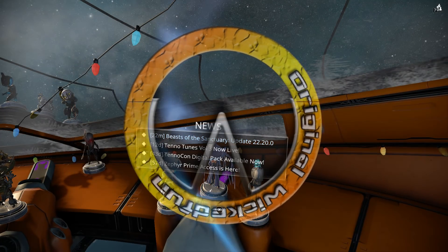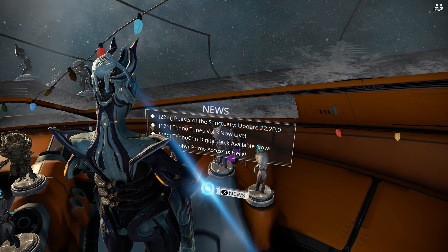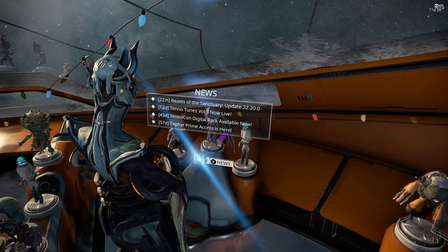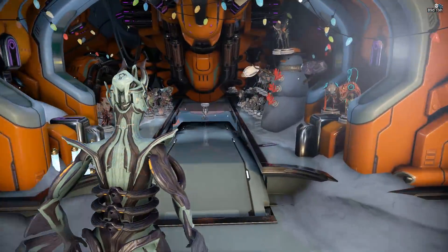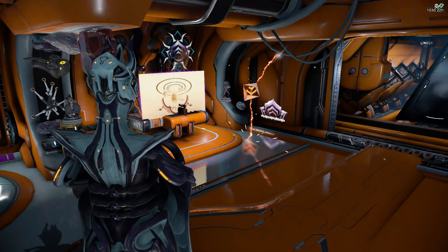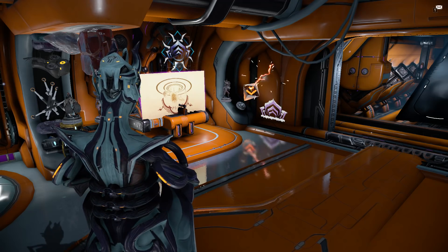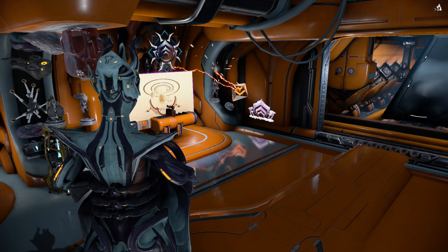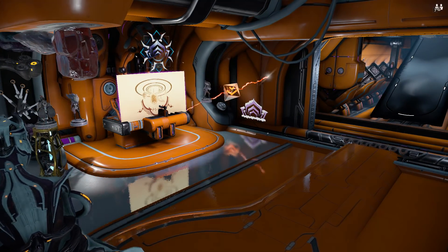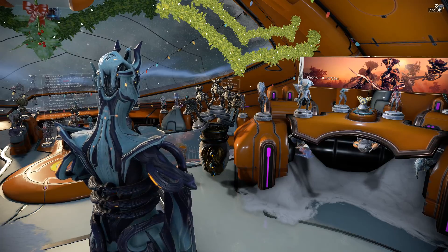Beasts of the Sanctuary, Update 22.20, has landed. This has brought Saryn's rework, which we'll get into in a minute. There is also the whole particle thing - the Oro lightning over there is pretty constant now, which is insane compared to what it was before.